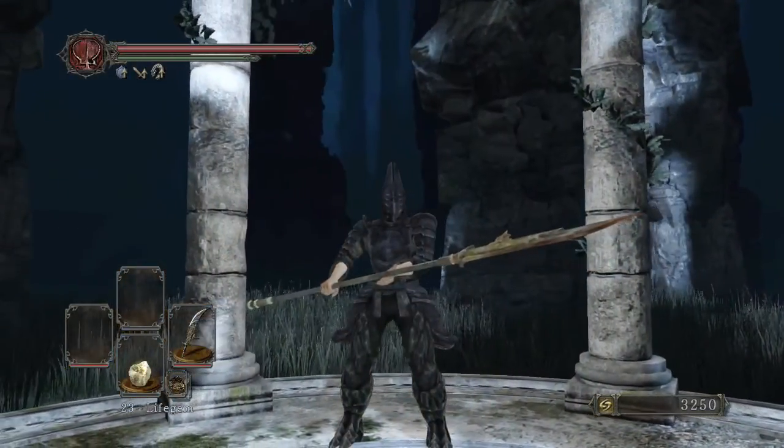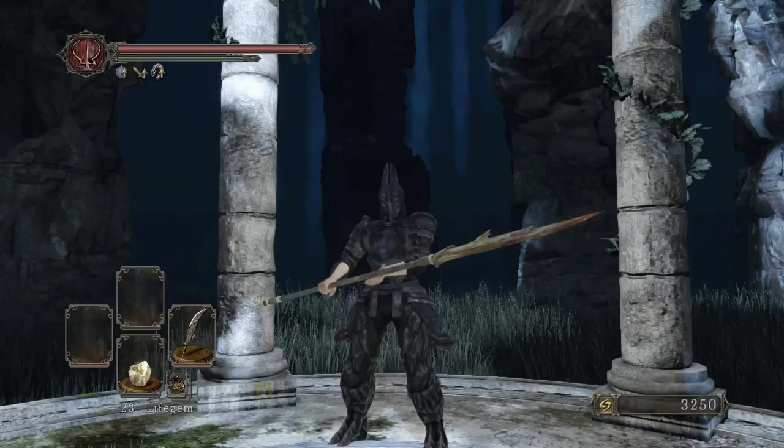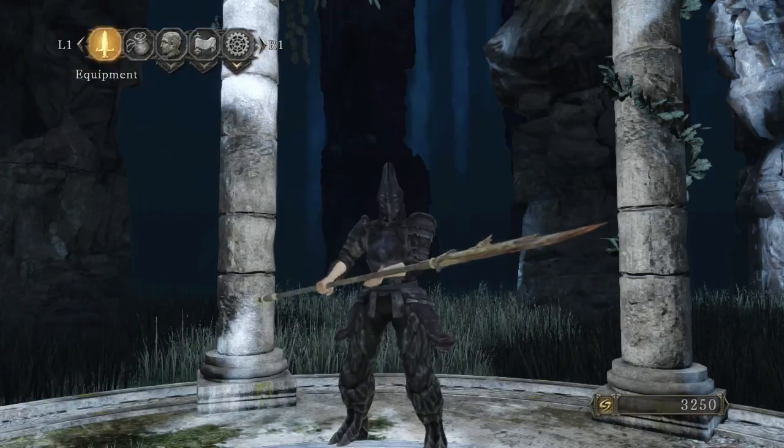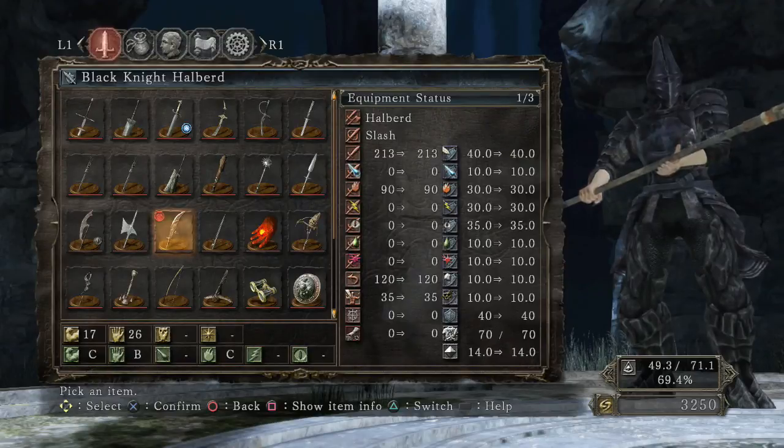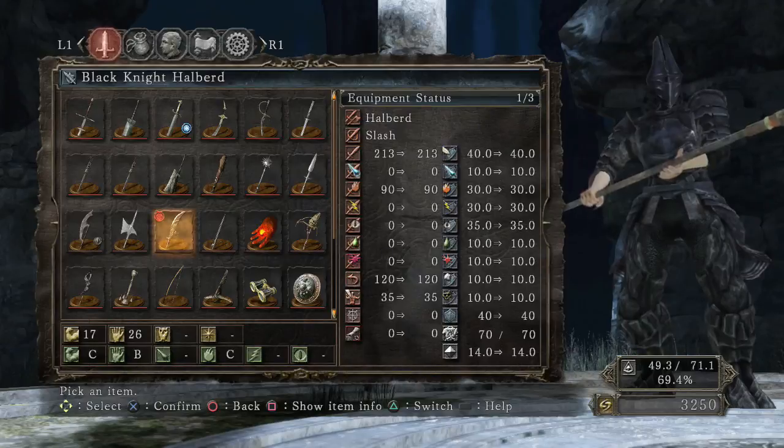This weapon is actually very unique — it has a lot of nice properties that I really enjoy. The base attack is at 213 with a base fire damage of 90. It requires 17 strength and 26 dexterity to wield, with C scaling in strength and B scaling in dexterity.